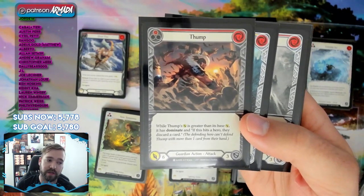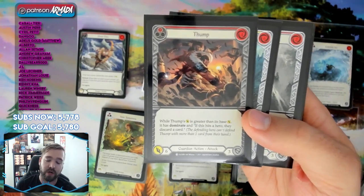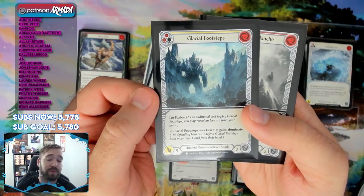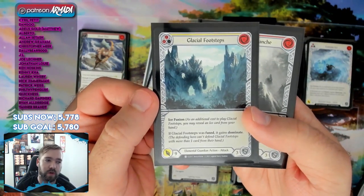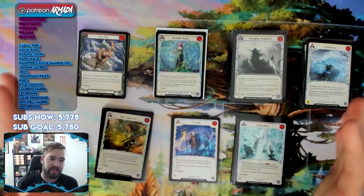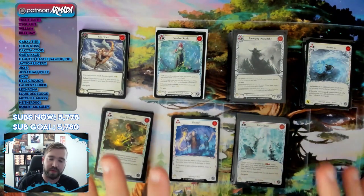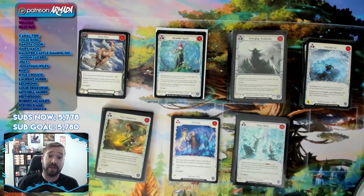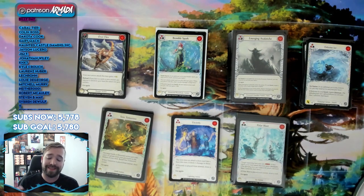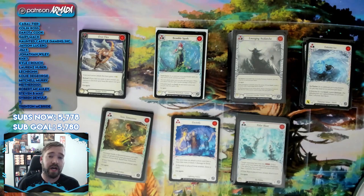There are not a ton of defense reactions in this set, so if you can actually trigger Thump you'll win a lot of games — it's a game winner and a strong reason to consider playing guardian if you have several of them. I did have several Thumps, played guardian, and went four and two overall, thanks in part to Thump. That's an in-depth look at the set from the sealed pool I had — I hope this gives you as much information as possible.